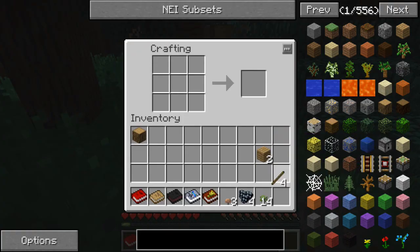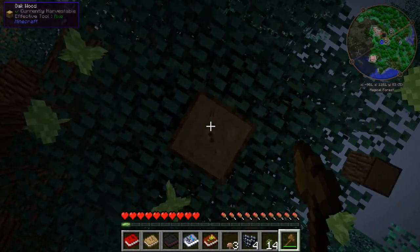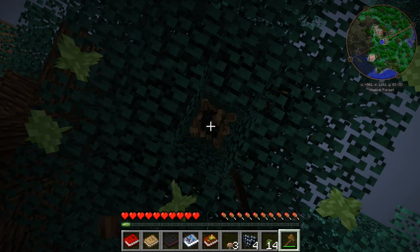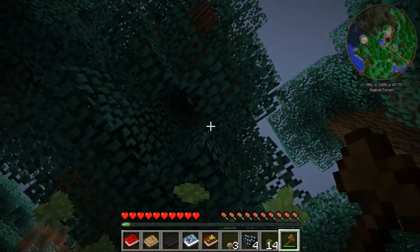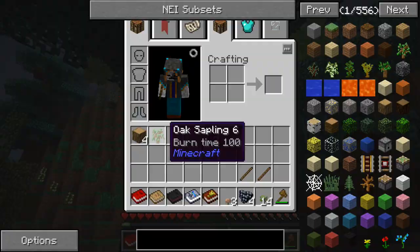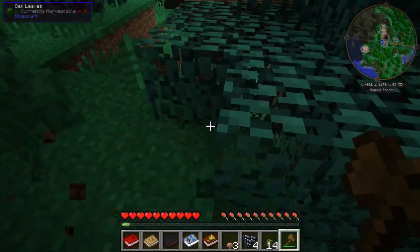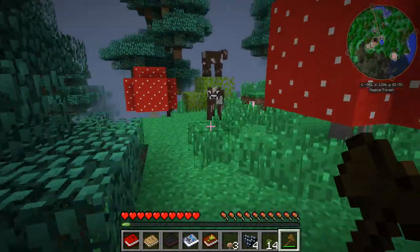Put the crafting table down. I'm so happy this one has shift clicking and stuff in it. I remember when I was playing Feed the Beast and it didn't have shift clicks. It was terrible. Oak sapling six. Chestnuts do anything? No, they didn't.